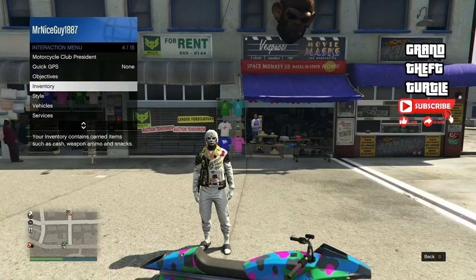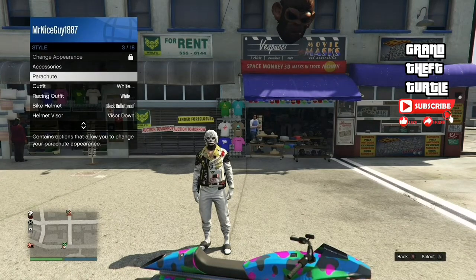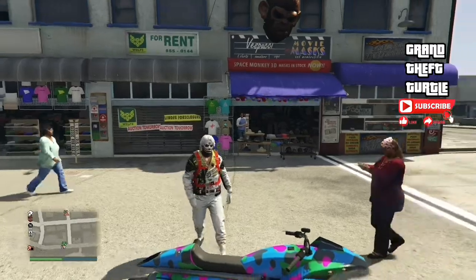Once both bags are delivered, you want to head down to the mask store. Open your interaction menu, go to style, then parachute, and set it to show.